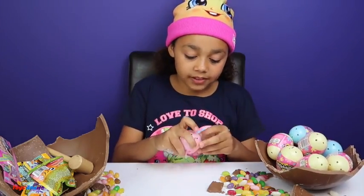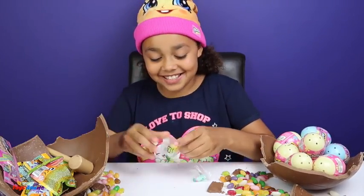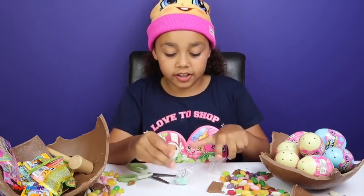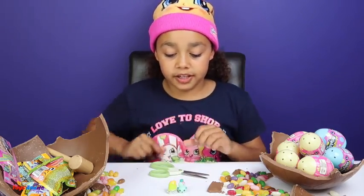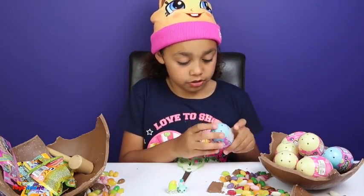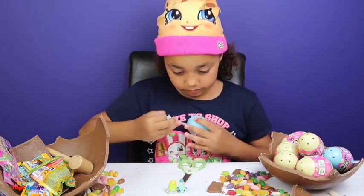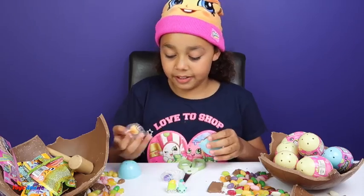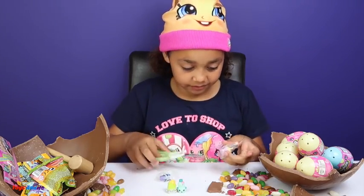So now I'm going to start to open them. I'm going to start with a Shopkins egg and it's a pink egg. I think it comes with two Shopkins — yes, it sure does! So this one's Peely Potato and that one's Big Toppings. These are the Shopkins in Easter egg colours, so they're sort of like Easter colours. Some of them are normal colours but some aren't. You have to wait and see.